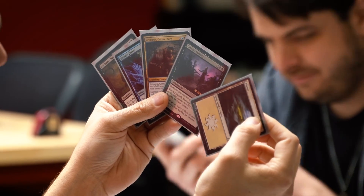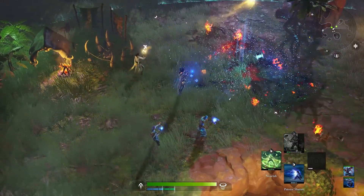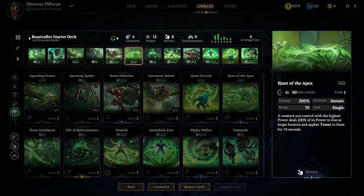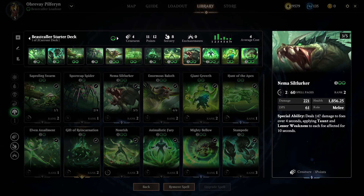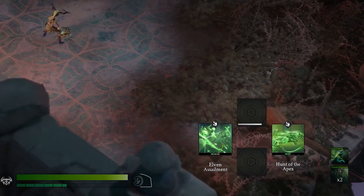Much like the card game that inspired us, in Magic Legends a planeswalker's spell deck is their magical ability manifested into powerful spells. Your deck is composed of 12 unique spells that your planeswalker can cast during combat, with four of these spells being available at a time, cycling randomly after use.